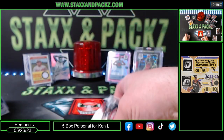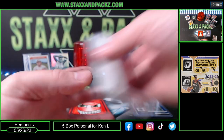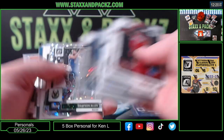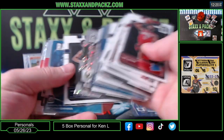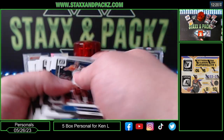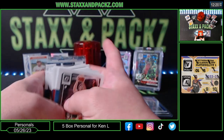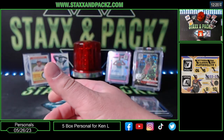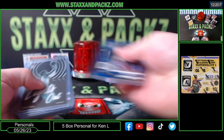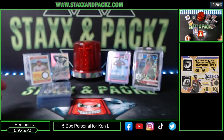That was actually a really good box of Optic Fast Break Basketball — a ton of rookies, a bunch of colored, and a 101. I don't think they made a ton of it this year — seems like they made less than previous years, but the boxes I've watched are crazy stacked.